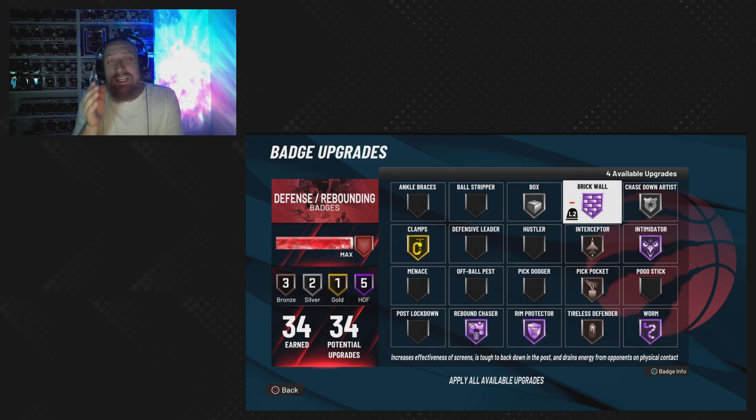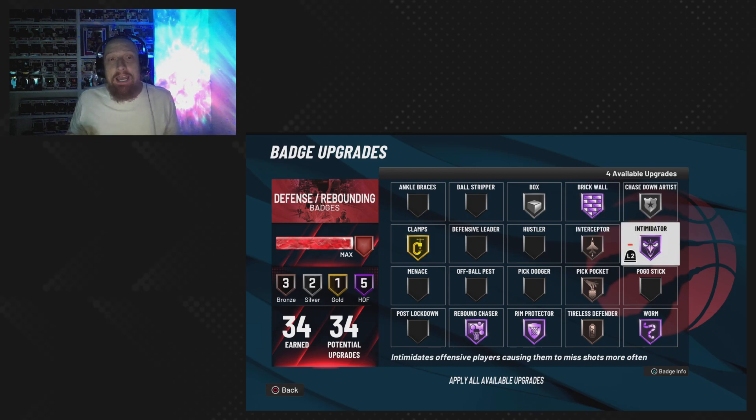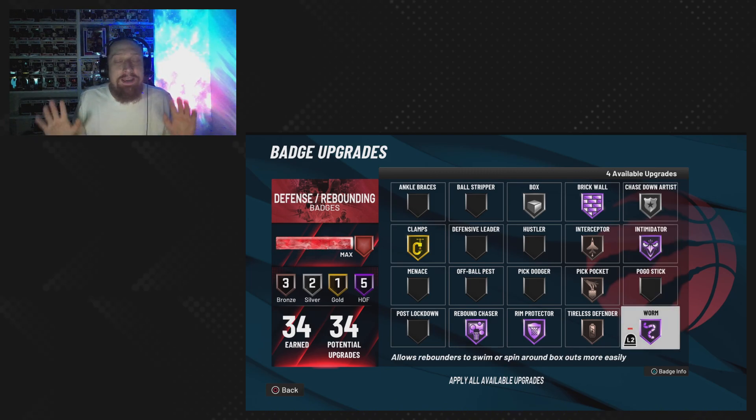Intimidator is a great badge — the reason I like this is because sometimes you're in the vicinity and just by being in the area somebody will miss. Perfect badge — put this on. It helps you in the paint, helps you on the perimeter, helps you all across the court. Intimidator is a crucial badge; make sure we're putting it on Hall of Fame.